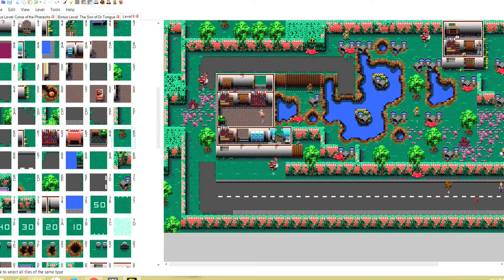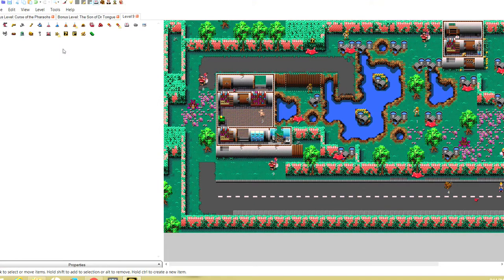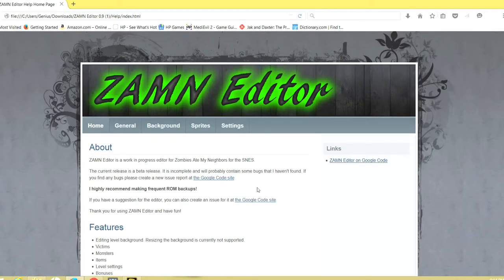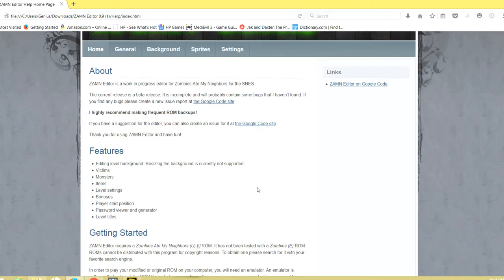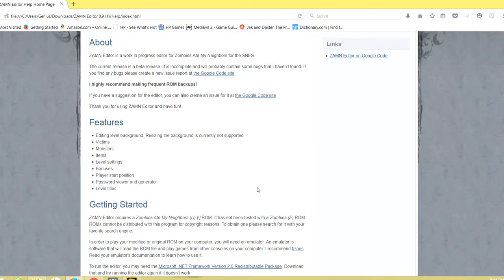Items is where you can change items in the level — like if I wanted to change this fire extinguisher to something else, I'd select it and change it. We'll go over all that later. All these tools are up in the toolbar anyway and they're pretty self-explanatory. Help — Contents takes you to a site Piranha Plant made as a readme. It gives some advice, so you can read that on your own time if you're interested.